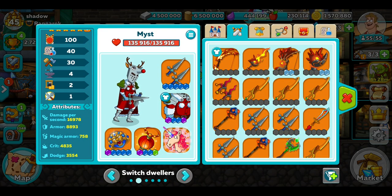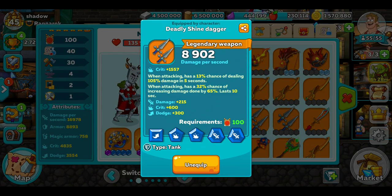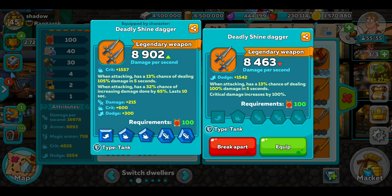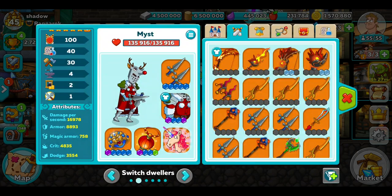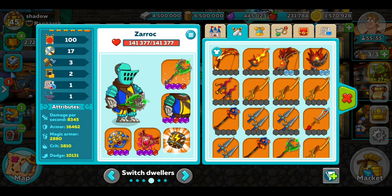Avoid the ones that increase your dodge or increase your crit — they are less effective and less likely to go off. Same goes for special effects on weapons, like these daggers with a crit of 1,500. I'd rather that had dodge than a crit. There are ones with a 30% chance of 100% damage in five seconds, but the critical damage increased by 100% — that's the reason I don't use that. I'd rather it increase the actual damage. On your tank, go for dodge and armour.